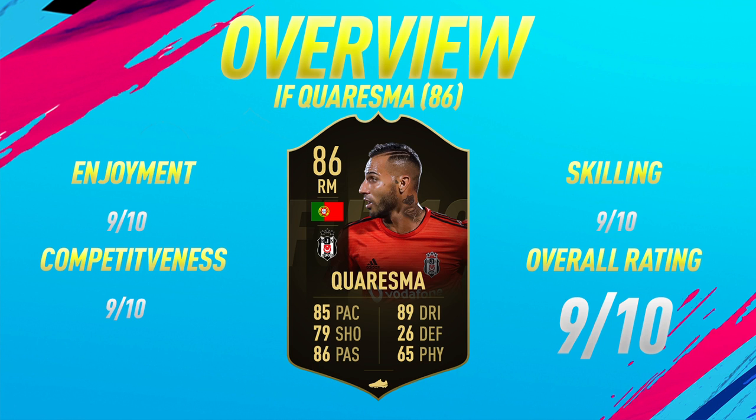Moving into the overview now for the 86-rated in-form Quaresma. On the enjoyment scale, I'm going to give him a 9 out of 10. As I've already mentioned, one of the funniest cards I've ever used on any FIFA — just so fun. The long shots are great, the dribbling's great, and his finishing is also very good once I applied the Hunter Chem style to him, and he has absolutely insane passing, curve, and crossing. Competitiveness-wise, I'm also going to give him a 9 out of 10. The only thing that isn't very good with his card is maybe the physical, but even in game he didn't really feel that weak, even though he only has 65 physical. Skilling — one of my favourite 5-star skillers I've used so far in FIFA, and I probably could have given him a 9.5 out of 10 but decided to just go with a 9.